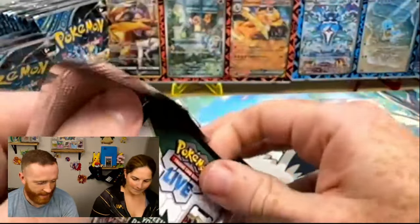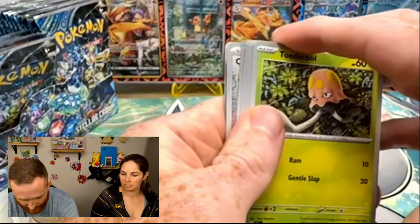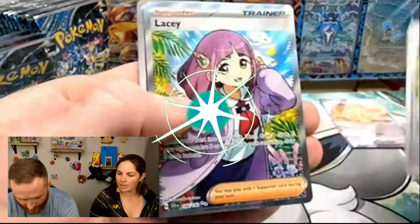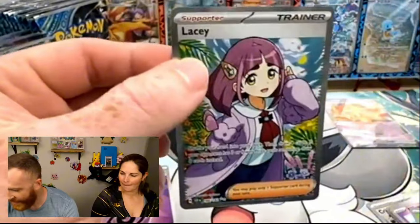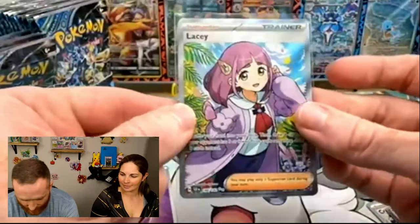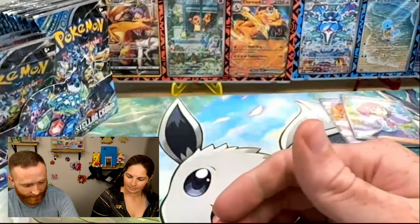At this point, if you're curious about what else is in the set, make sure you check out some of our other videos where we have previewed a lot. So we've got a Reverse Rhyhorn, a Reverse Cripsen, and then a Lacy Ultra Rare coming in hot! That is exactly what we needed — we did not have this card. Love to see it, a Lacy Ultra Rare — fantastic, perfect. I will put it up here, we did need that card.